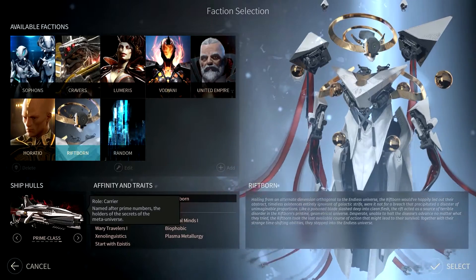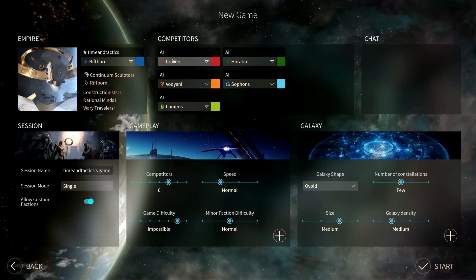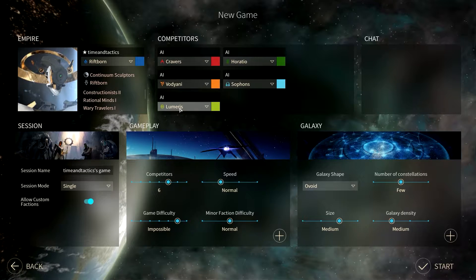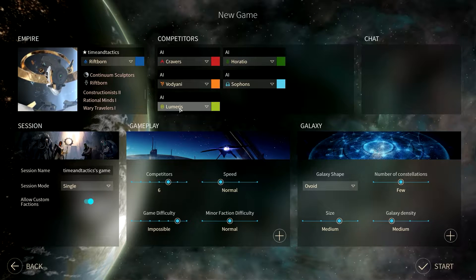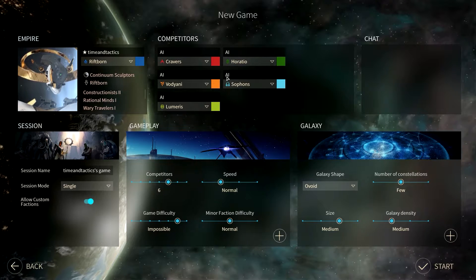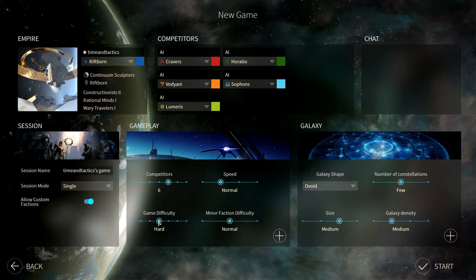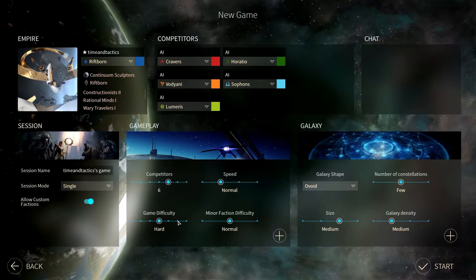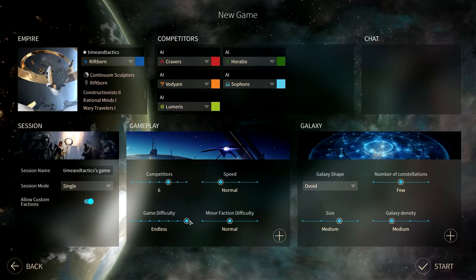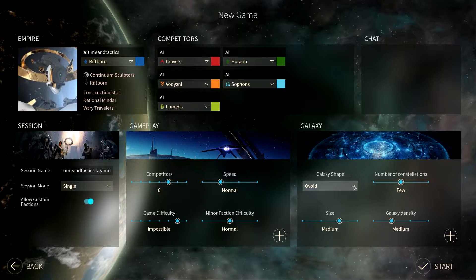We'll go with the prime ship. I'm going to have five competitors: Gravers, Horatio, Budjani, Sophons, Lumeris. We have six competitors total, including us. Normal speed game. Last time on hard difficulty I was pretty much dominating — they didn't leave their systems — so let's go up to impossible difficulty and see what I can do. Minor faction difficulty: normal.